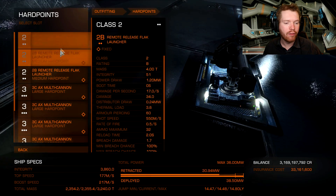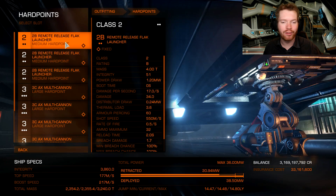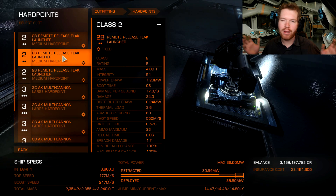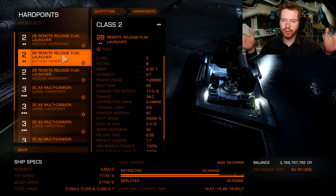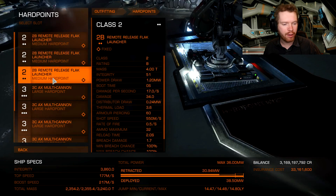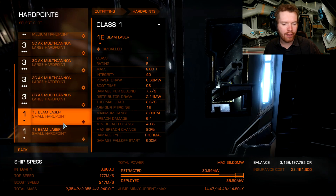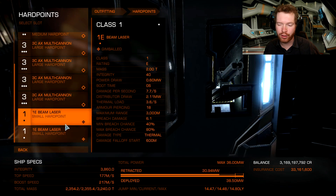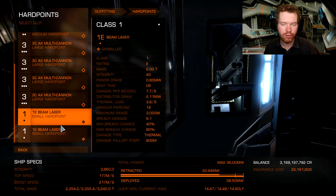For all the medium slots, I have a remote flak launcher so we can get those Thargon swarms down very quickly. The weapons are actually spread out quite neatly around the ship. Normally you'd want weapons clumped closely together, but with the remote flak launchers being area-of-effect weapons, having them spread out is actually a pretty good idea. Then I've got beam lasers which you can go with as healing beams, or some kind of thermal damage is a good idea so we can take down the shields.